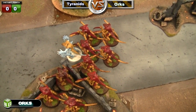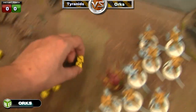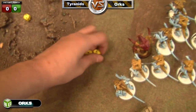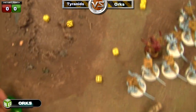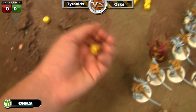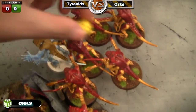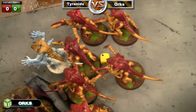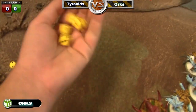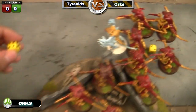Lootas shooting — ten shots at fives to hit, twos to wound. Five wounds. Tyranid Prime is going to take two — look out, sir. He takes four saves and fails two, going down to one wound. One warrior also goes down to two wounds.